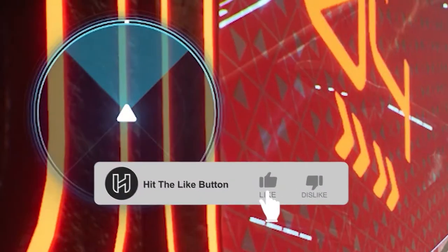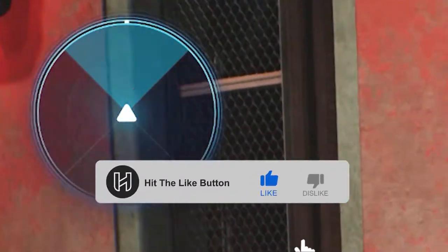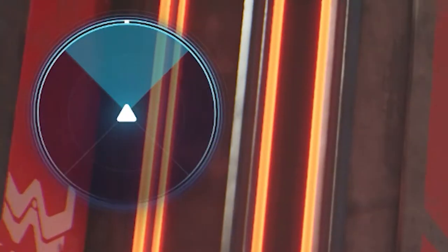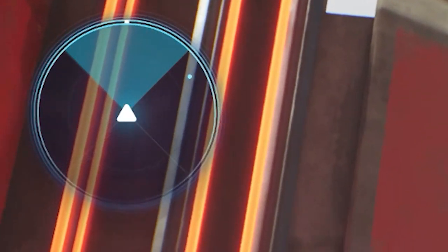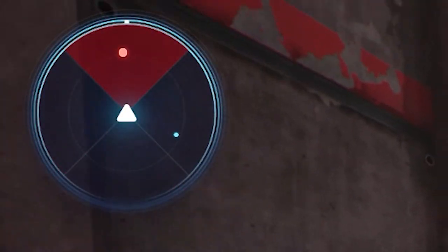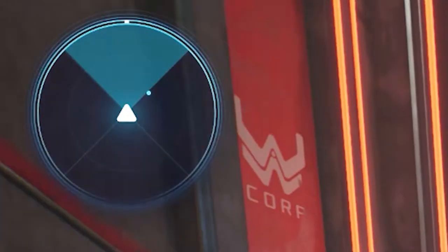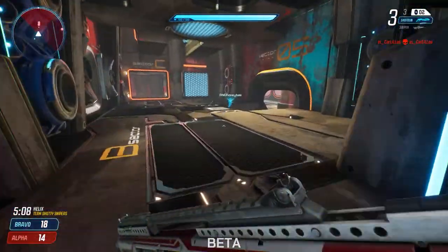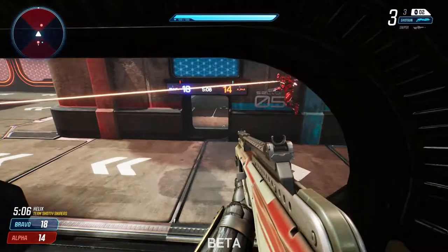My next tip is to actually use the mini map. In this game it's a pretty good mini map, because there have been a lot of games where it's super hard to understand what the mini map is trying to tell you about how close people are. But Splitgate's is pretty accurate — an arrow above the red dot means the enemy is above you, an arrow below means they're below you, and if there's no arrow they're on the same level as you.